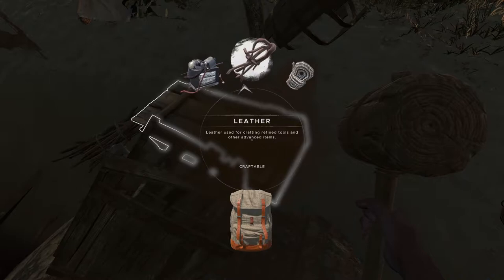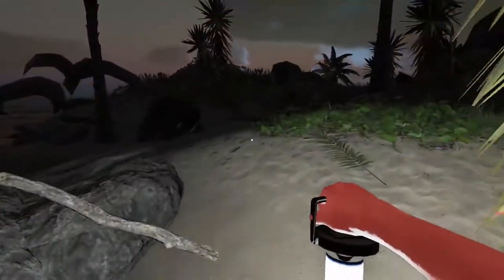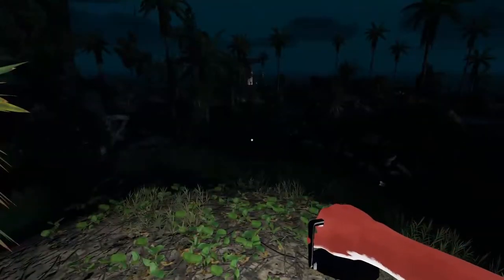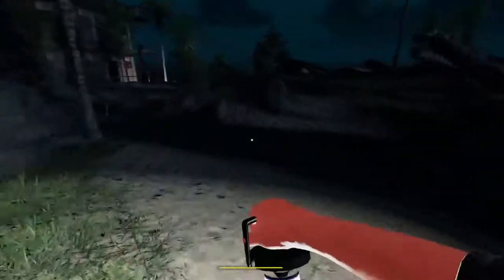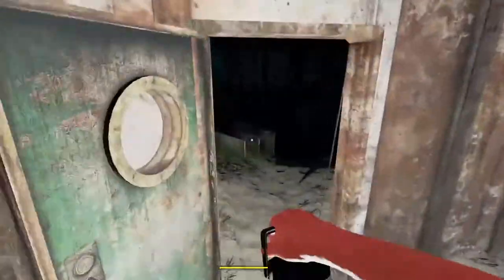I'll just walk right up here. Is that leather? Some more lashing? I'll take that. I do want to get some more corrugated scrap. Let's get some light going so I can see a little bit. I'm not going to be able to do too much exploring because of how dark it's getting. Ooh — leather. Tar panel? I don't know what that's for, but I haven't seen that. There's like a little light by my door — I can always find my way home. Let me drop some of this stuff off, get some sleep, and then we will continue our adventures in the morning.